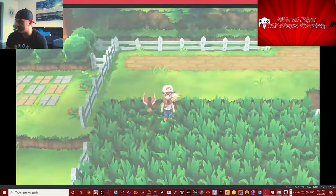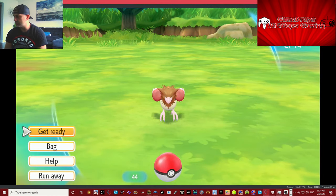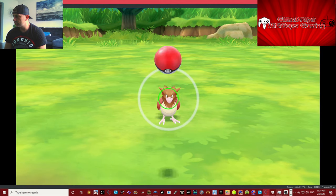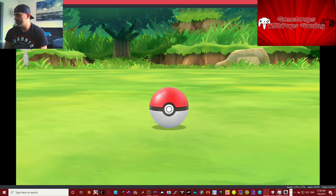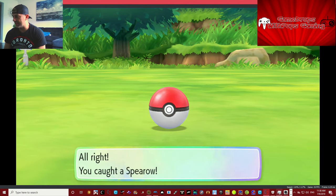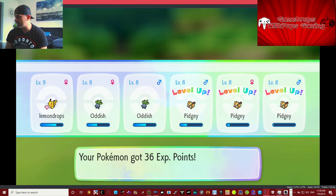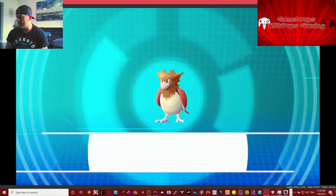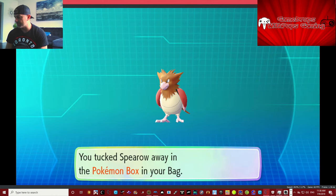Let's get this bird right here — we need him. Wild Spearow! Excellent, right on his beak. We're having good luck here. Oh yeah, almost level 10! I think we should change one of our Pidgeys out for somebody else since there are three of them.